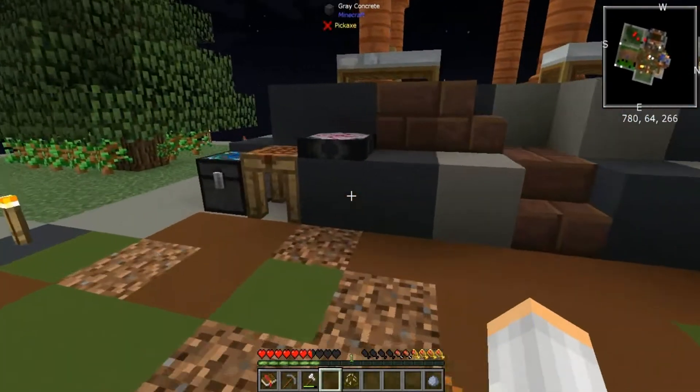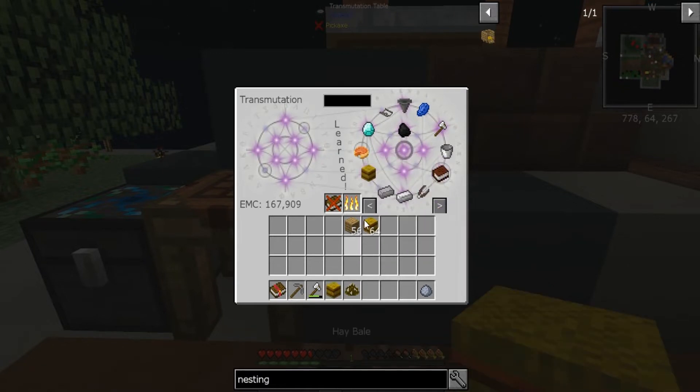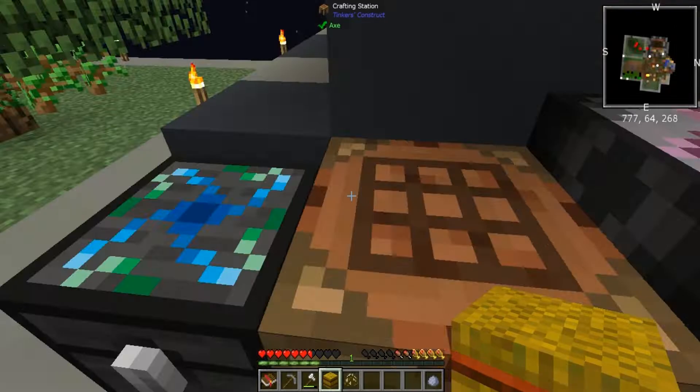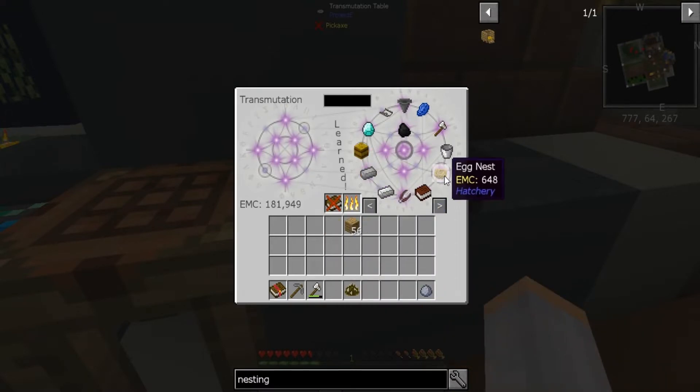It looks like a smart chicken and a regular chicken are the only ones that lay regular eggs. So the nesting pen is going to be the way to go.